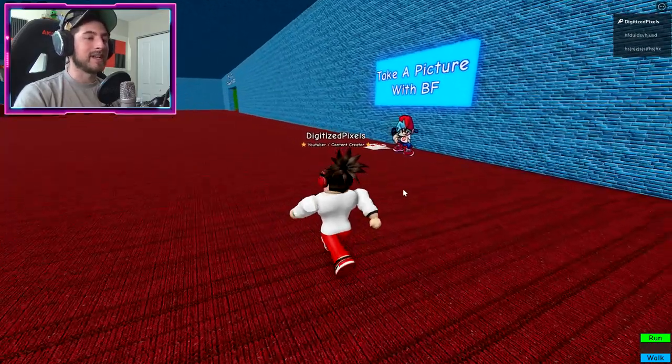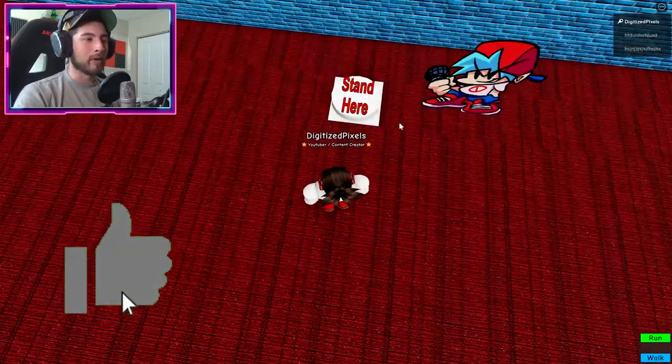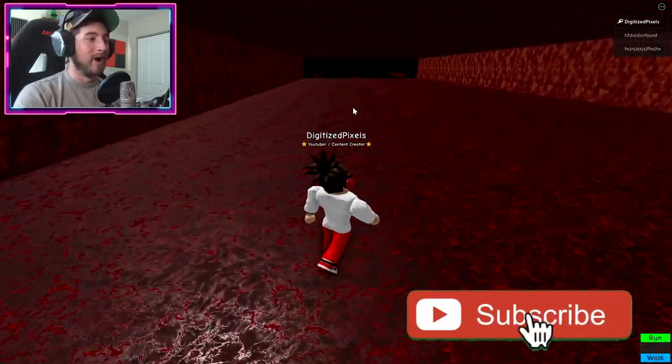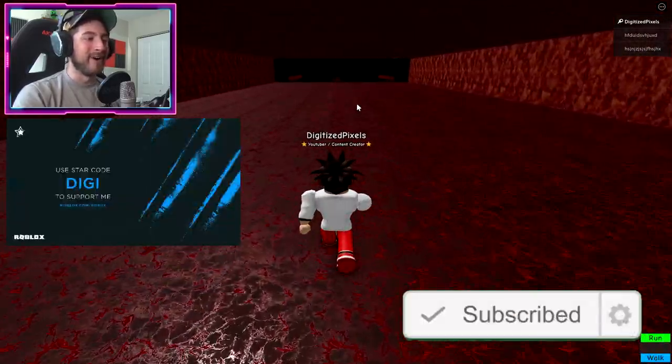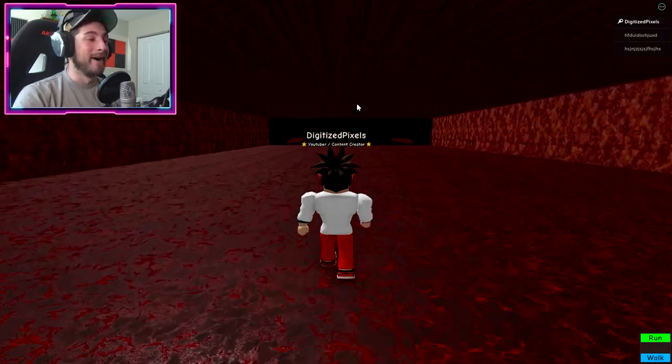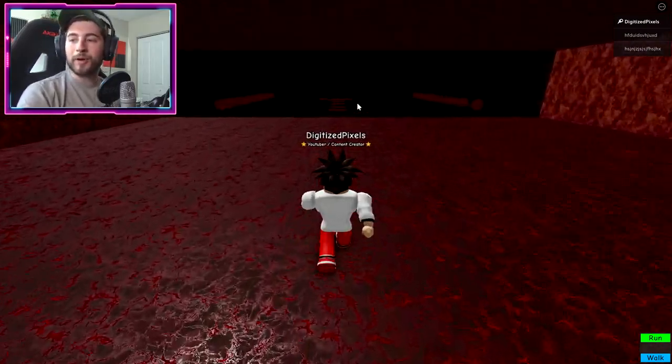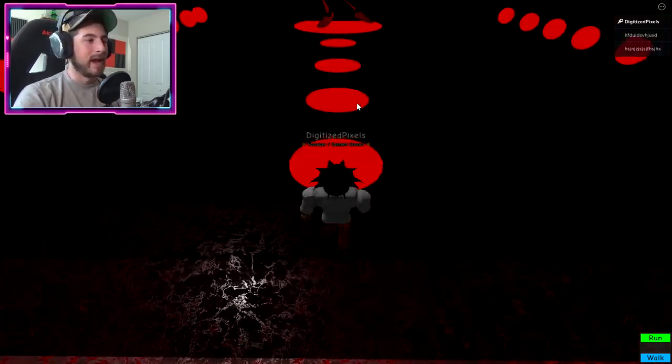So it's actually gonna be here in the lobby, and what we're gonna do is stand on this spot. Once you do, you're actually gonna fall and head down this hallway. I feel very betrayed — I wanted to take a picture with Boyfriend, but we're just gonna walk down this way.